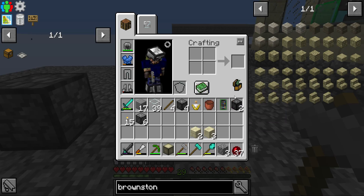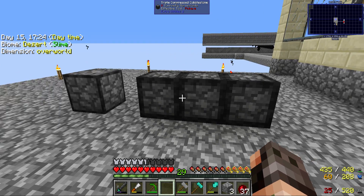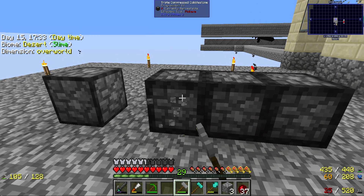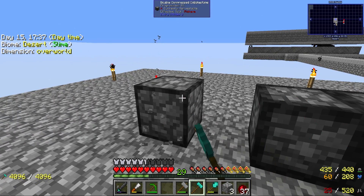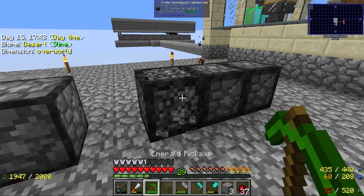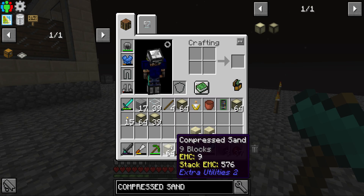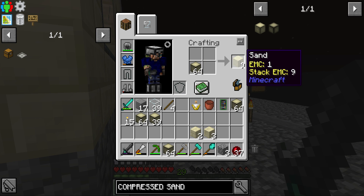I went with triple-compressed cobblestone — I only have three, but that's like 2,500 cobblestone right there. I made a diamond hammer but let's try first with the stone. That doesn't seem to work — nope, it doesn't seem to work. So we cannot hammer down anything beyond normal compressed, but we do get compressed sand.